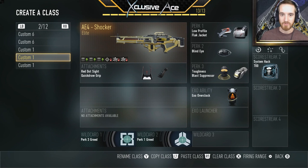What's up guys, my name is Ace and welcome back to Best versus Worst. For today's episode we're going to be using the AE4 and the worst variant of the AE4, at least in my opinion and a lot of other people who are agreeing in the comment sections of the previous episodes.